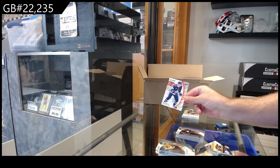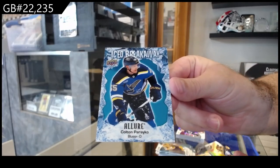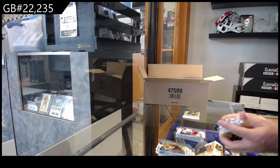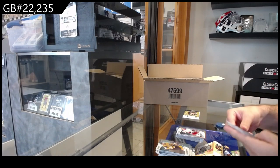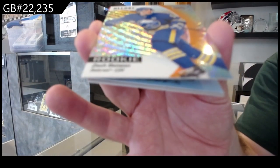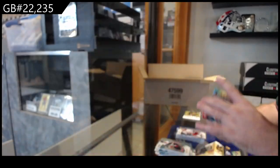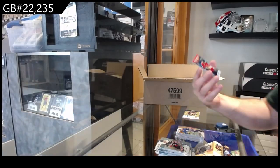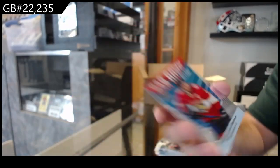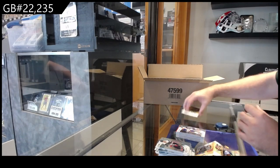Color flow of Swayman for Boston and an Esterinko rookie for Anaheim. Red rainbow of Marner for the Leafs. Iced Breakaway of Parekko for the Blues. Color flow of Rust for Pittsburgh and a rookie of Cooley for the Rangers. We've got an orange slice rookie of Benson for Buffalo — you can see the nice colors on that. Bar Down of Barkov for Florida.